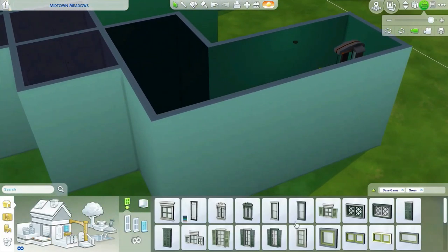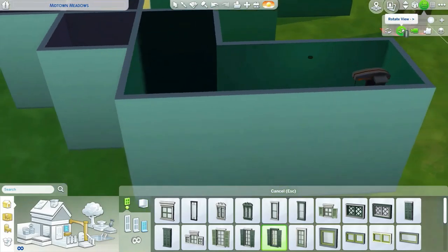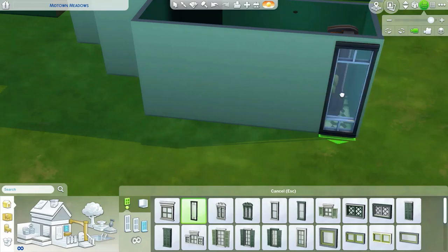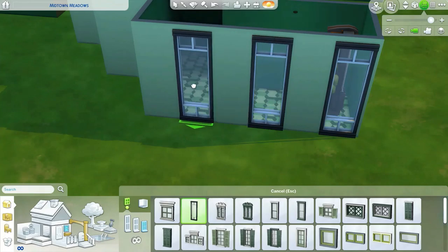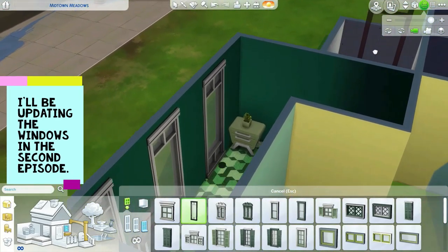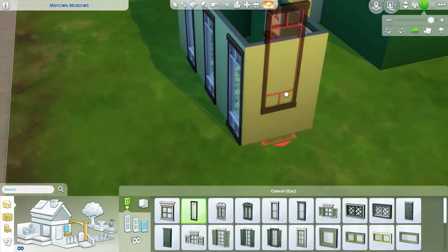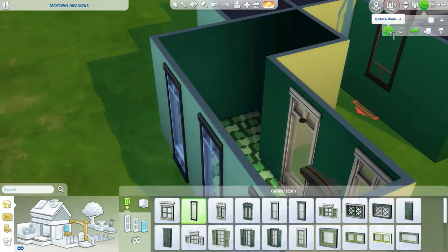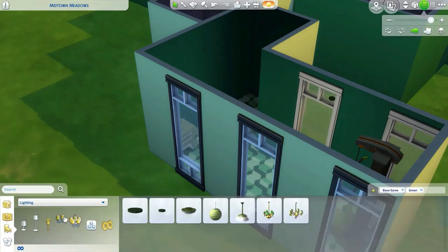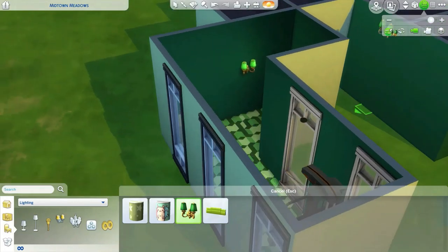Let's look at windows to give a little bit more light inside. Maybe that'll work — like so. Let's do another set of them over here. There we go, bring in some of that natural light everyone needs. It is pretty dark over here, so let's do another — perhaps a wall light. Let's do this one, that's pretty cool looking.